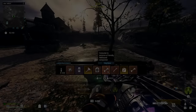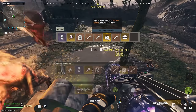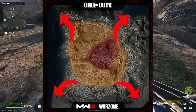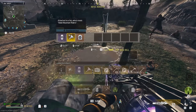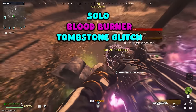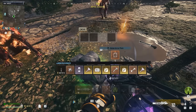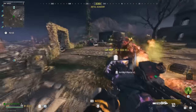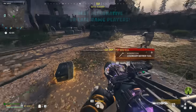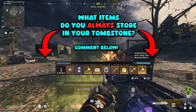In today's video, I'm not only going to be showing you how to do the solo tombstone duplication glitch with no money whatsoever — I'm also going to show you how to do it at every corner of the map. You no longer need to do bad signal with this glitch. You may know about the new blood burner method, but I guarantee you have not seen all of these locations. It's a very simple guide, but I'll go through all the details.